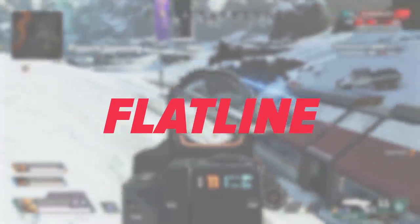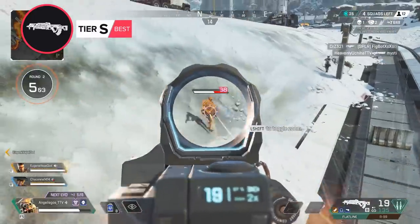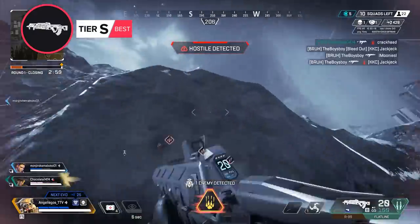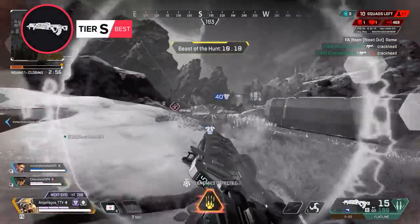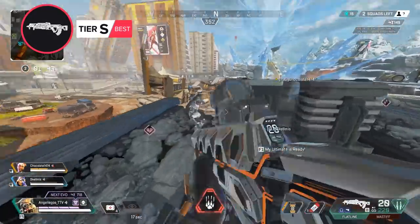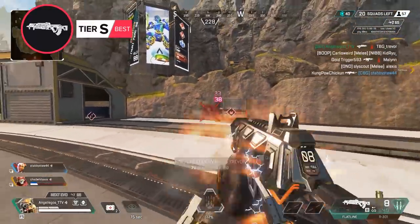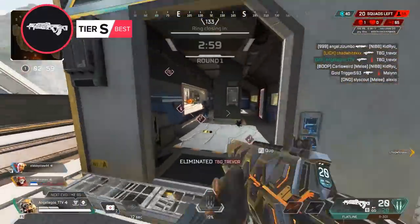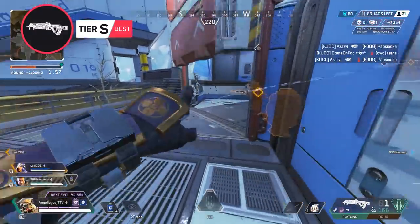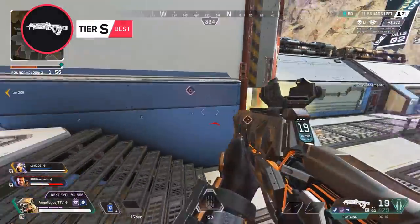Next up we have the Flatline, another powerful heavy weapon with some of the highest flexibility in the game. This weapon might not be the best at anything, but it holds its own at every single range. With high damage and a great fire rate, it shreds at close and medium ranges, and if you can get the recoil pattern down, it's no slouch at long ranges either. All the Flatline really needs to become a top tier weapon is a mag. Due to its flexibility, this weapon can serve as a primary or secondary option, getting a lot of work done in any scenario.